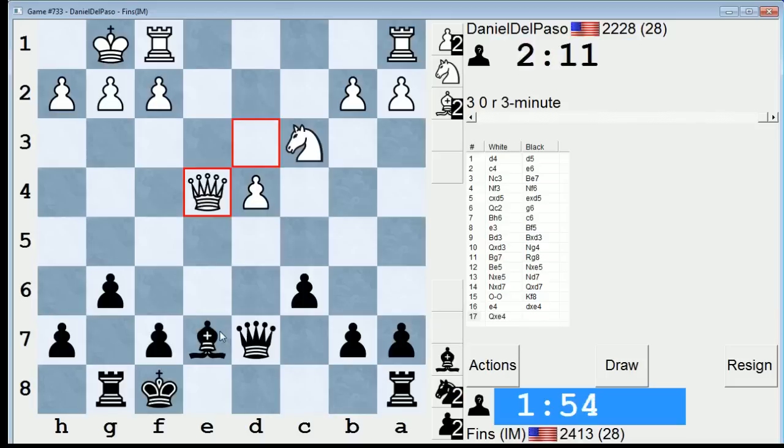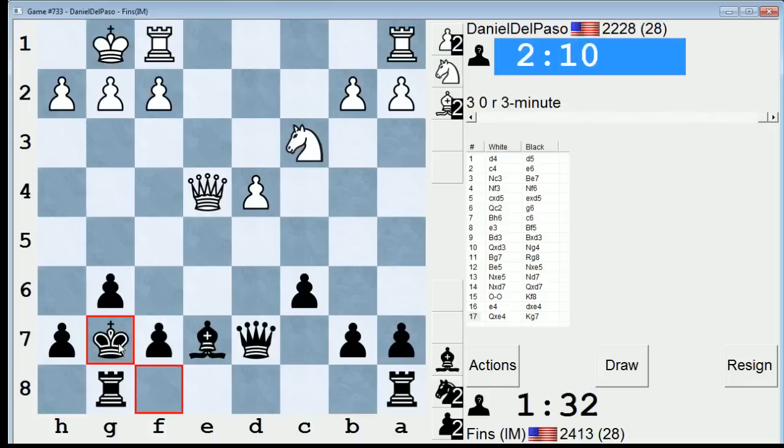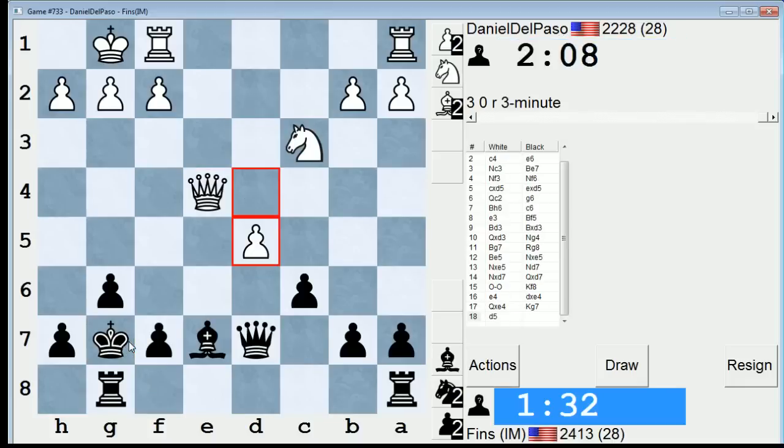Takes with the queen. So is he going to try to liquidate it soon with d5? Let's go rook e8. Maybe just king g7 — yeah, let's just get the king out of harm's way. And he's trying to liquidate that pawn. He wants it gone.